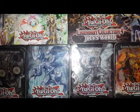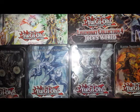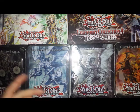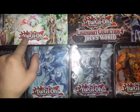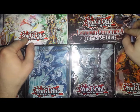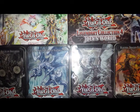How we doing YouTube? This is the Piper at the Gates of Dawn, and we just finished opening this particular Amazon shipment. We had four tins out of the 2013 series, Waves 1 and 2: Redox, Tidal, Tempest, and Blaster. We also opened a Judgment of Light Deluxe Edition box, and a Legendary Collection 4 Joey's World box. This video is just a recap of all the holos and kind of an update.